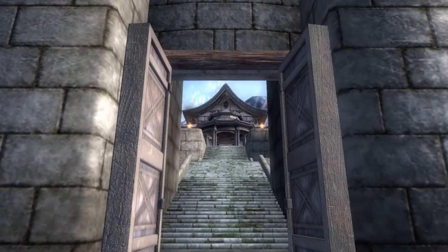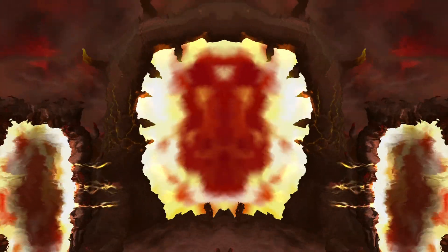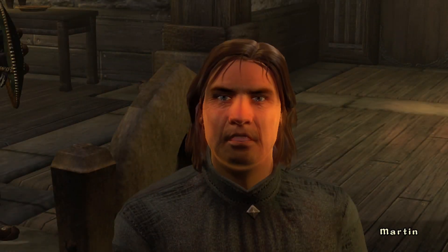Today we will be heading back to Cloud Ruler Temple to help Martin retrieve the second and third items he will need to open the portal. Make sure to grab the second item before the third, or it will cause a frustrating glitch.